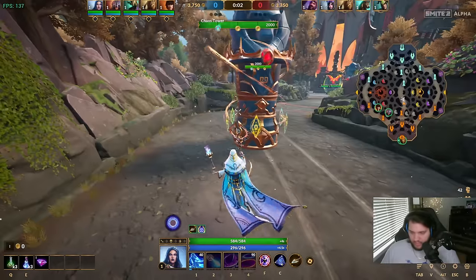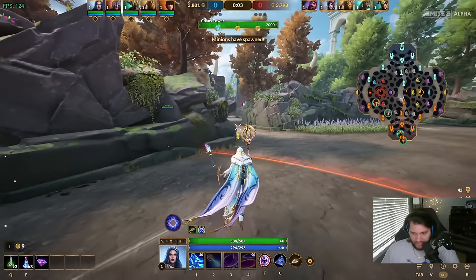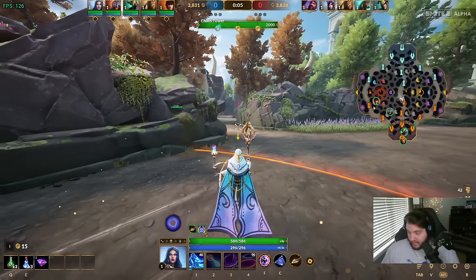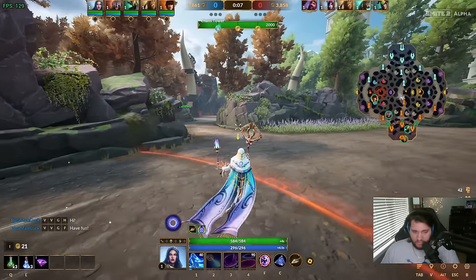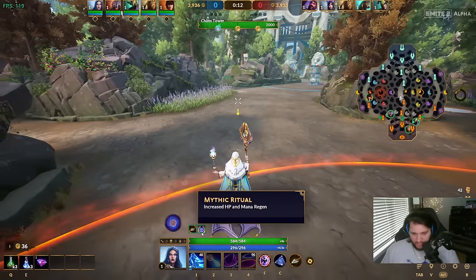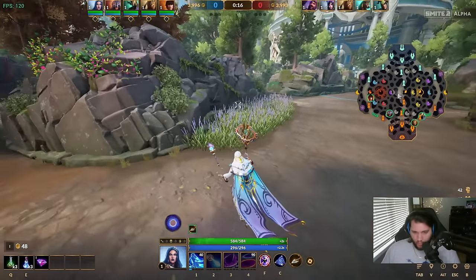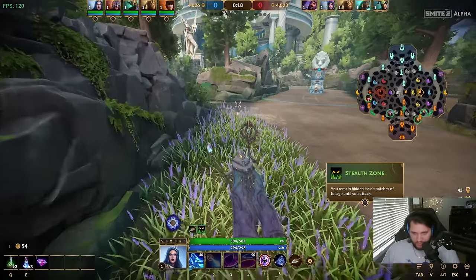It's HP regen and mana regen to all gods inside this tower's area. You can only buff one tower at a time - so if I went over to a different lane right now and buffed that tower, my current tower's buff would go away. You can see when I walk into the tower I have this little icon that shows up - that's my passive.